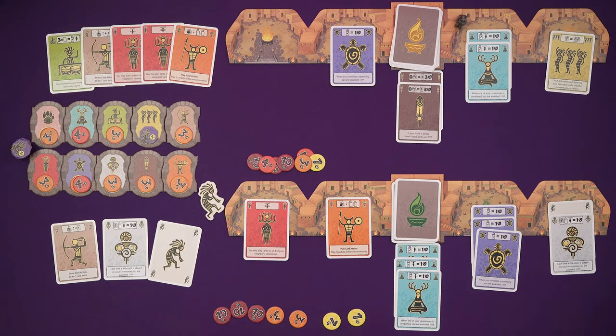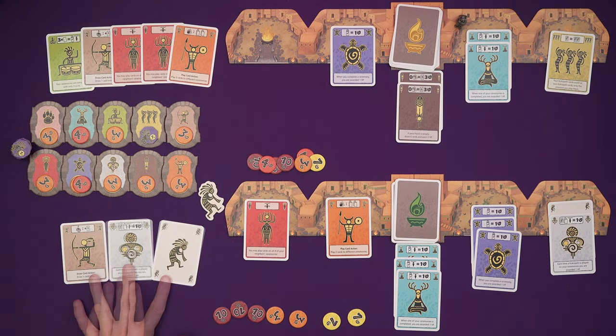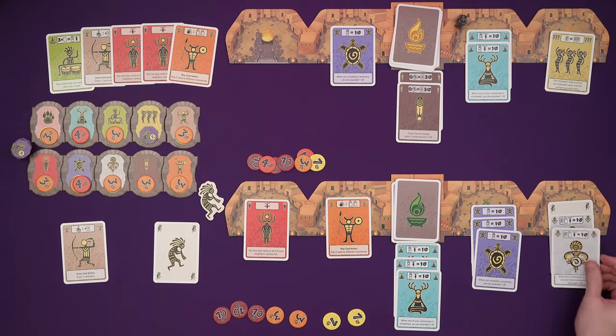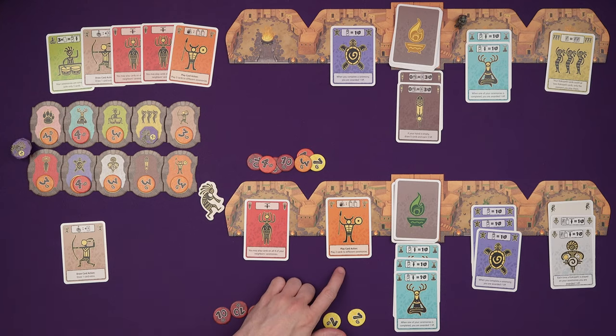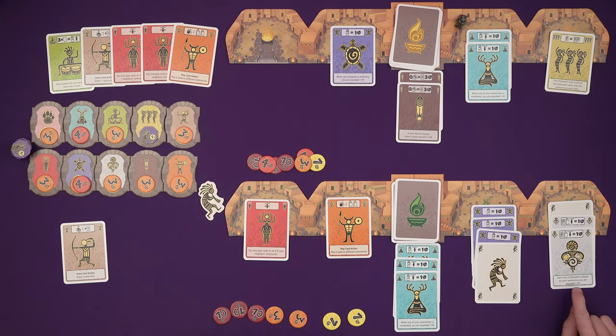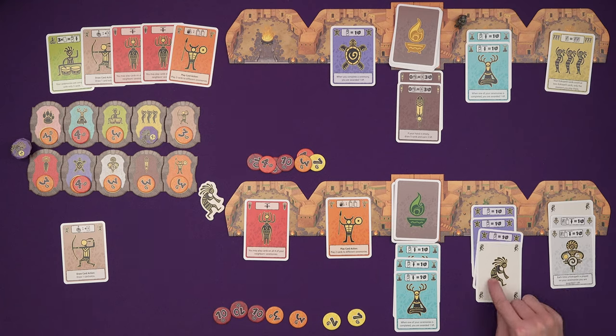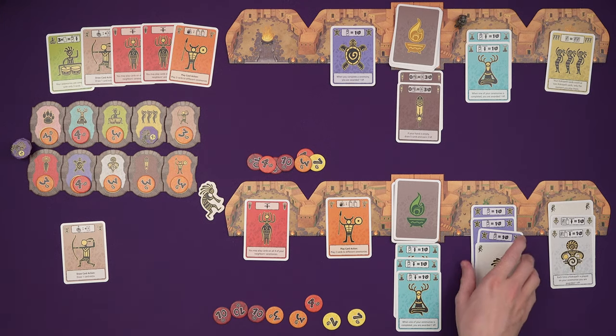Next turn he can start a new ceremony again. Over to me — I could play another one of those down again and I could put a Kokopelli down somewhere. I get to play two cards as one action. I think I'll put one on here: 'whenever you complete a ceremony' — so I played a Kokopelli card and completed a ceremony, one of my ceremonies was completed, and the built-in point for one of your ceremonies being completed is done.